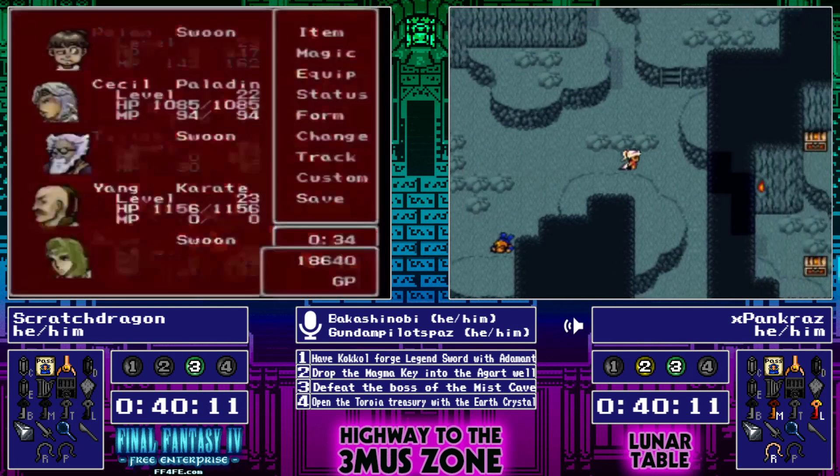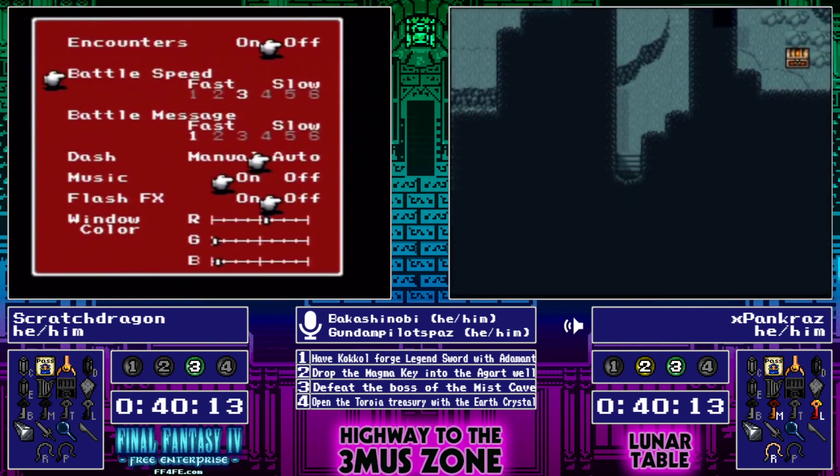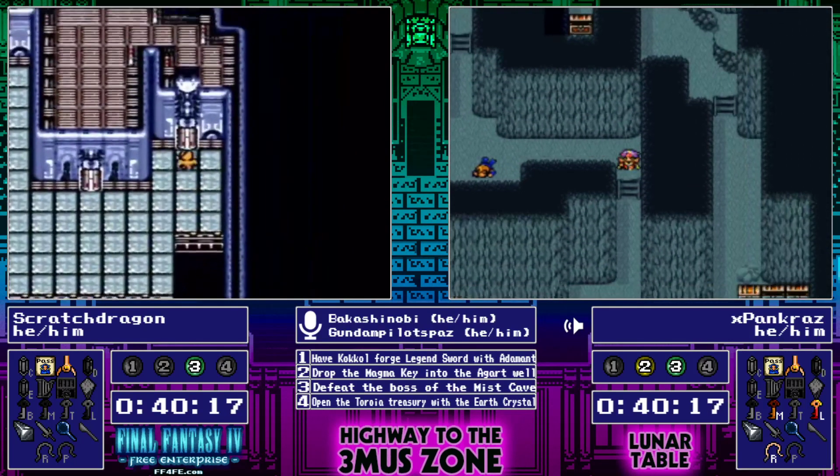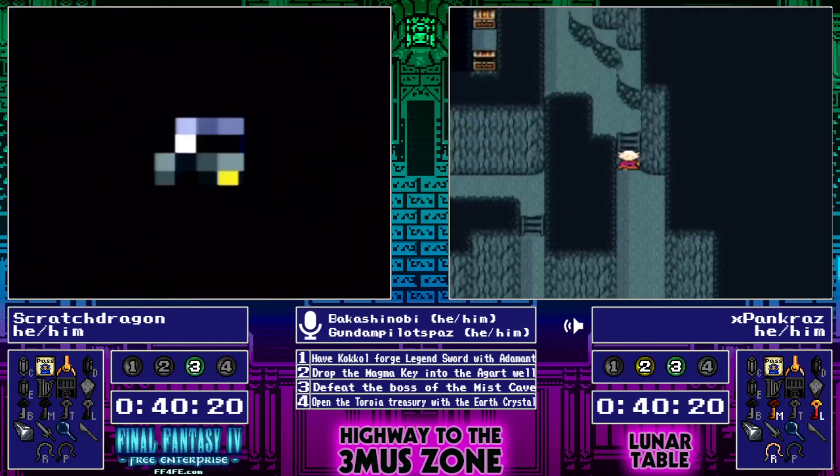Even the best runners would wipe here, I think. Not wiping here is going to be very difficult. And just getting through this fight at all is going to be very tricky. A couple items would have helped — if we picked up a Thunderclaw and put it on Yang, that would have helped. Some light arrows maybe on the Rosa — I don't think we have any of that.